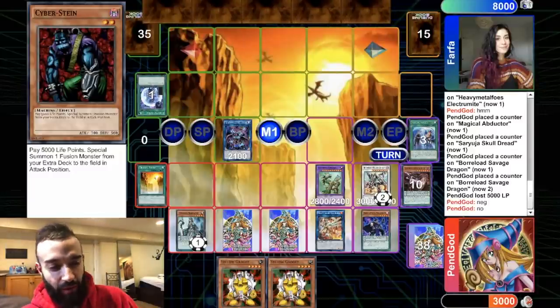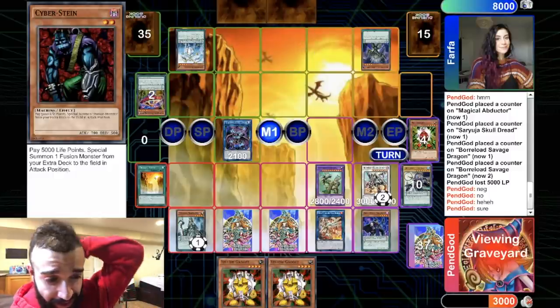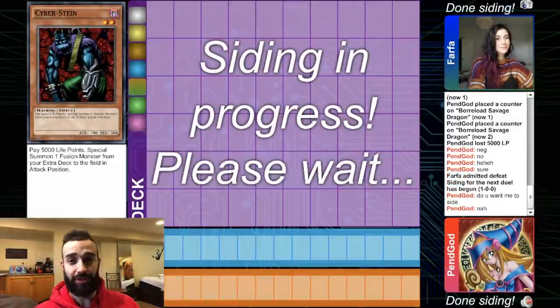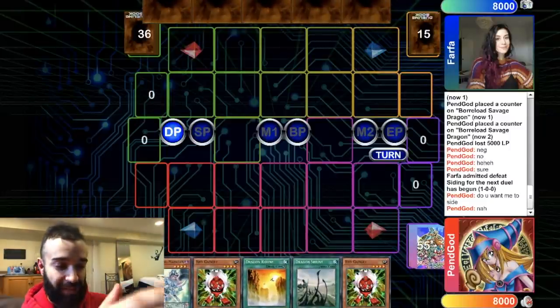We're pretty much an FTK though — savage infinite negate Exterio and double Fog Blade. He's activating his spells for fun; he already knows he can't activate any. I let Arianne go because he'll be able to get a counter trap. We're gonna go on to game 2. There are a lot of games here — we're playing best of 3 matches. We'll fast forward and go as fast as possible.